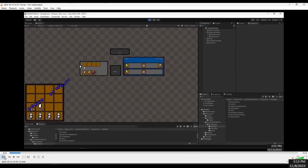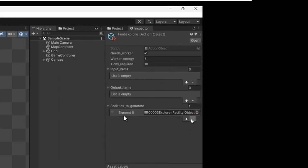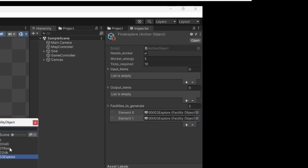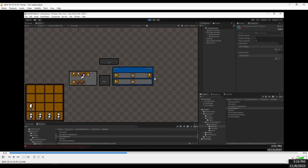I made it so that facilities can generate other facilities. Here's an action that requires five energy and makes one exclamation mark, which is something interesting — doing it makes an explore tile. Then since there's a tile in the way, it turns red and tells you that. I had to change what the action looks like, and now it has a list of facilities to generate. You can make it generate multiple facilities, and you need enough space for all of them to be made.